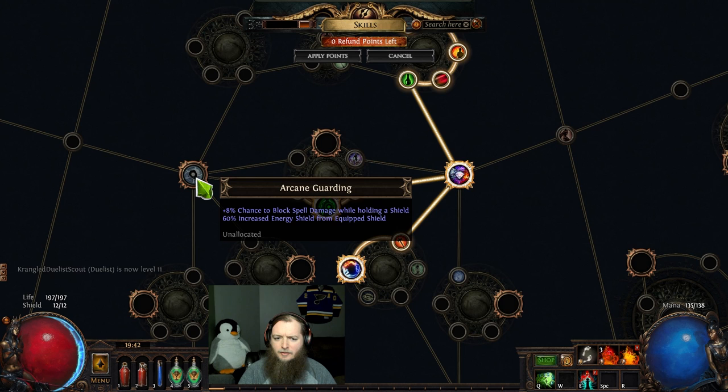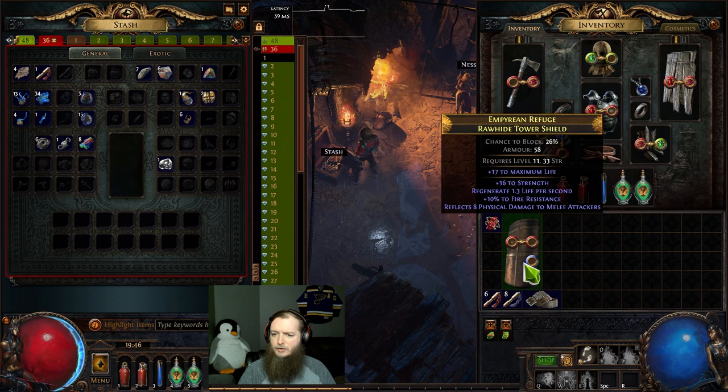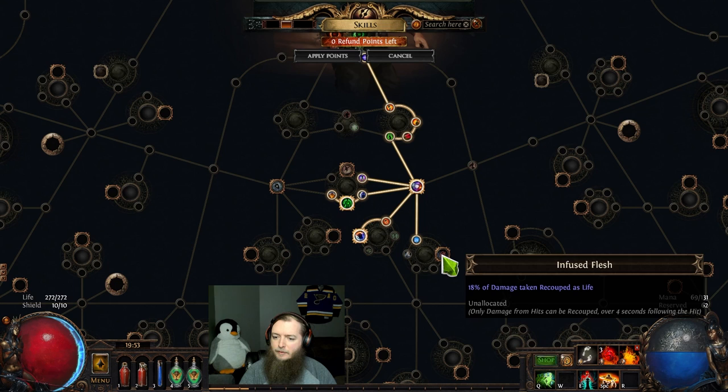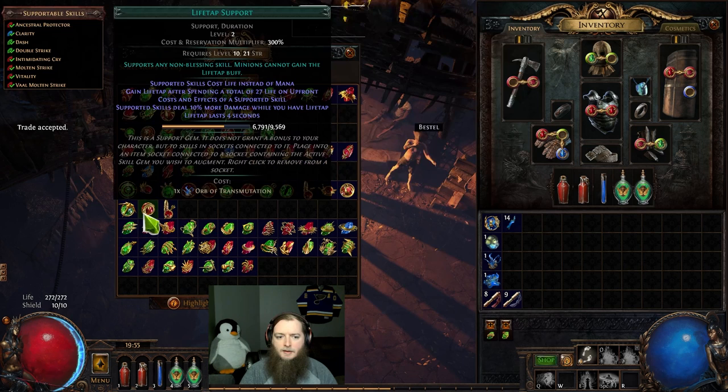Level plus one max fire res, on the way to Arcane Guarding. Spell block while holding a shield — interesting. Should be able to throw this axe on now — 52 to a 4. Definitely grab a Clarity. Shield — strength, fire res. We have Cannibalistic Rite — reduce life cost of skills, those would be good for a life tap. Bottom one is 18% of damage taken recouped as life. Free shock and ignite chance with elemental damage to attacks.